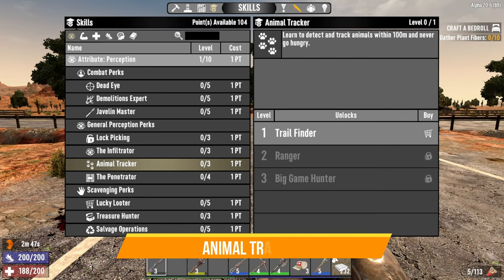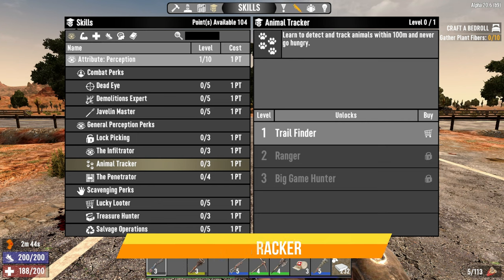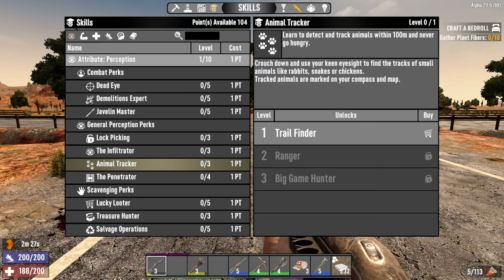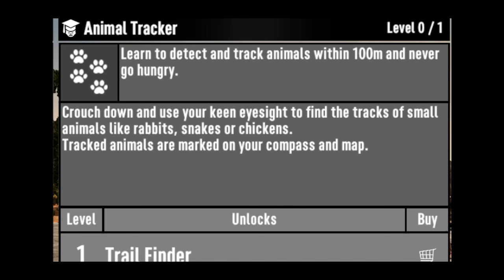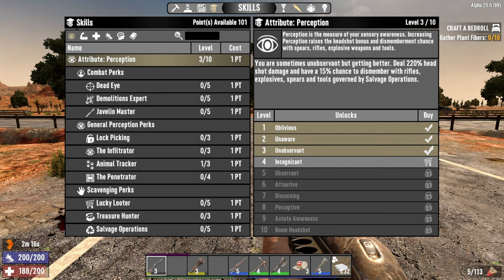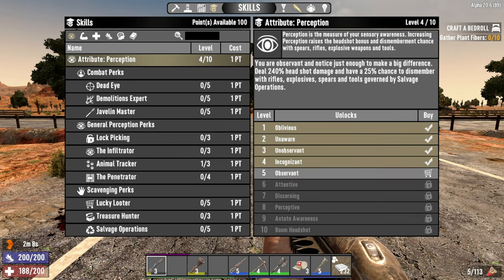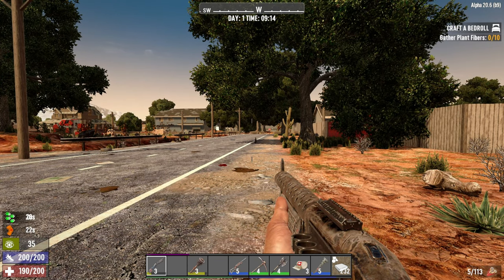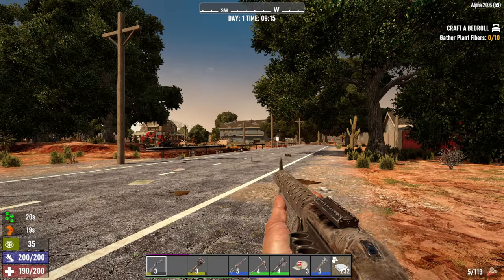The first one on the list is under Perception — if you scroll down you can find one called Animal Tracker. The idea of this one is so that you can track animals on your map or on your compass at the top. The first tier is 'Trail Finder': crouch down and with keen eyesight find the tracks of small animals like rabbits, snakes, or chickens. To bump this up you're going to have to put more skill points into Perception.